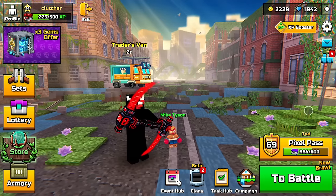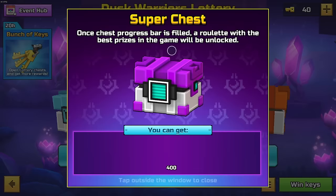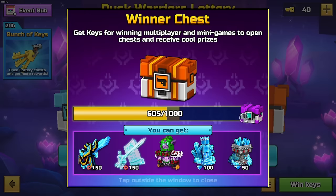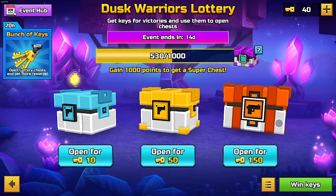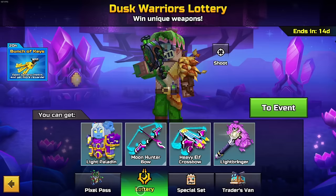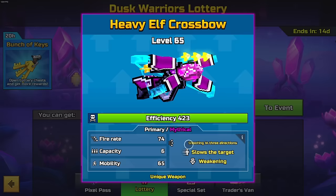What's up guys, so today we're going to be going through how to get keys, and especially fast. Right now in this lottery I don't have anything in here except for the winner's chest, but there are definitely some really good things in here. This is one of my favorite weapons, the moon hunter bow — this is amazing. And the heavy elf crossbow, this is definitely super fun to use and it's really strong.